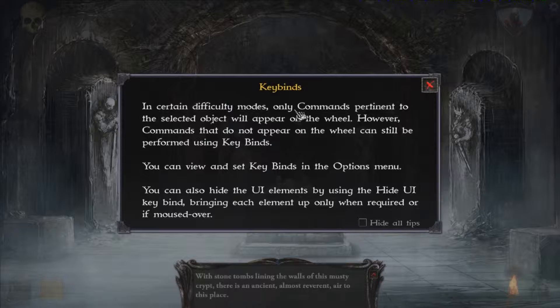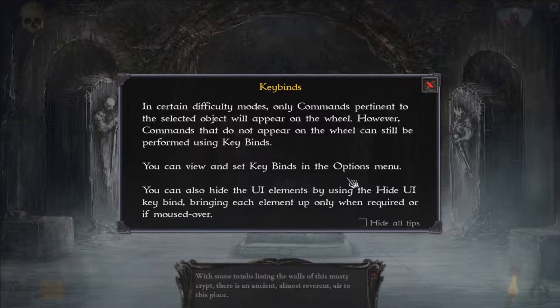In certain difficulty modes, only commands pertinent to the selected object will appear on the wheel. However, commands that do not appear on the wheel can still be performed by key bindings. You can view and set key binds in the options menu.